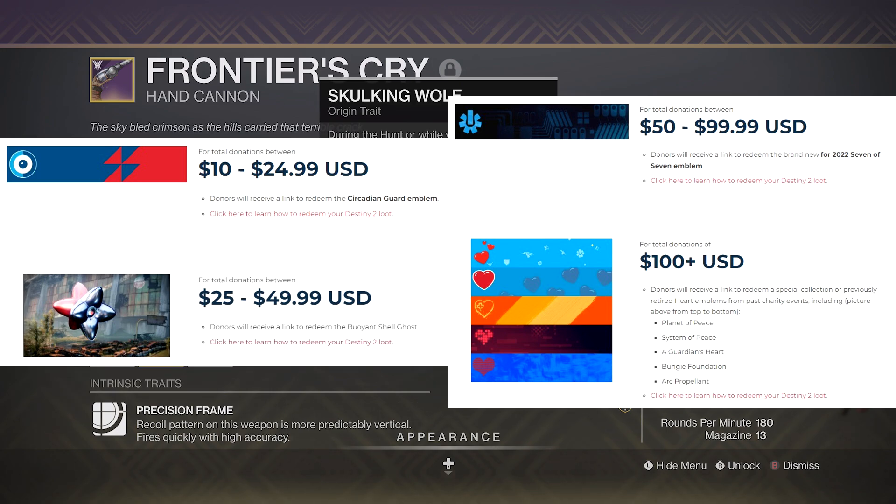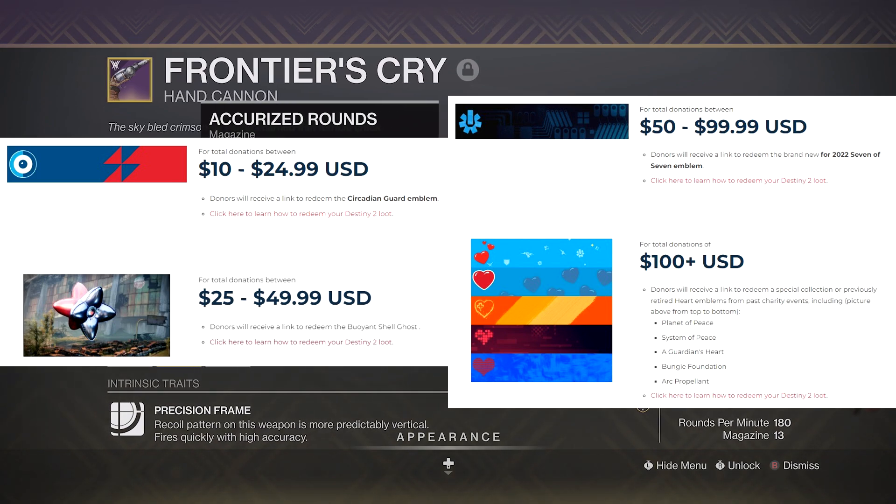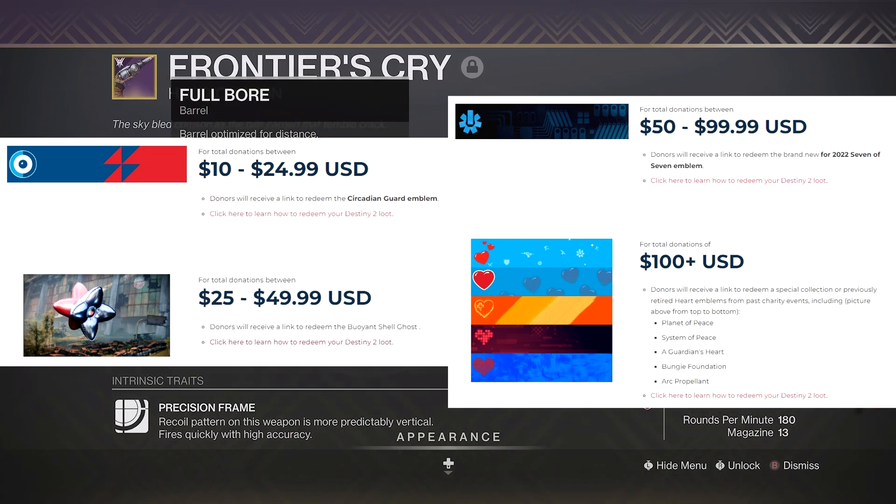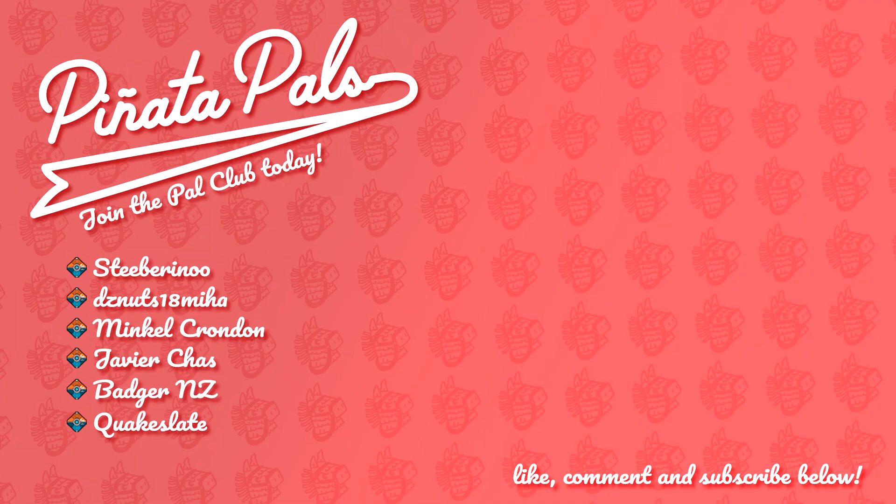Before I go, just wanted to mention that Rogue and I are trying to raise some money for the Bungie Foundation charity event. We literally just hit $2,500, so if you're interested in some rare and unobtainable emblems, consider donating to the link in the description. As always, take it easy.